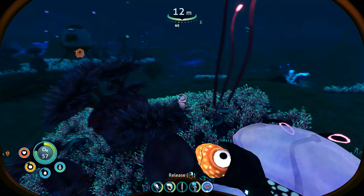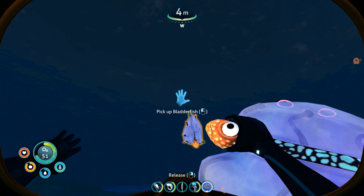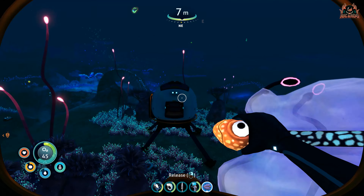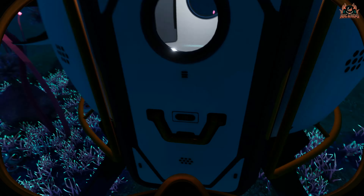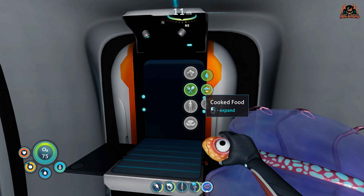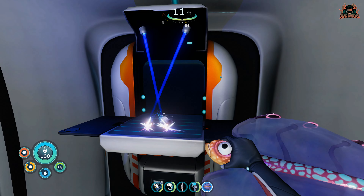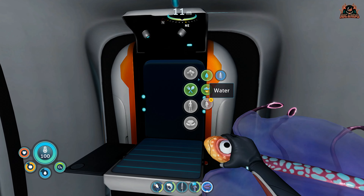The humble bladder fish in Subnautica Below Zero stands out as one of the best fish in the entire game. We all know it's a good source for crafting filtered water — hey, you've got to remain hydrated even though you're surrounded by water. But it's also a good source of H2O. Going over to your fabricator into the food menu, you can actually eat the bladder fish as well, and also make filtered water out of it.